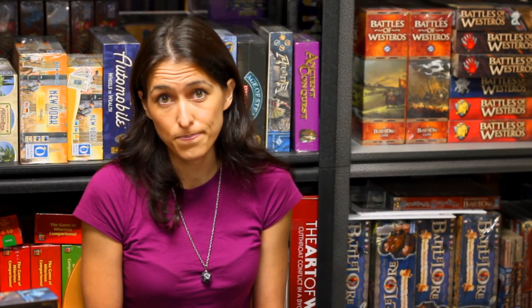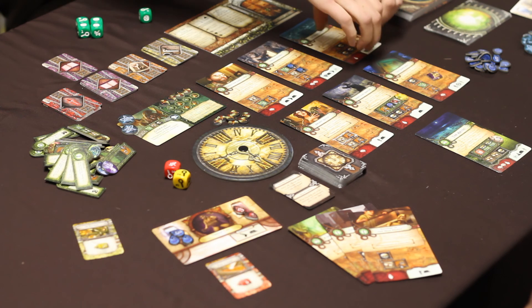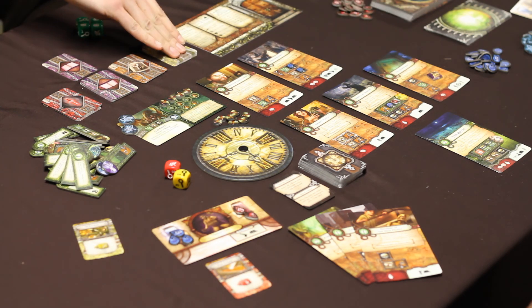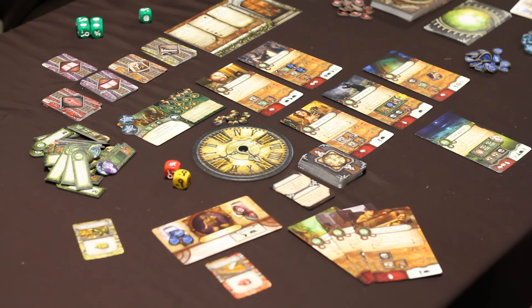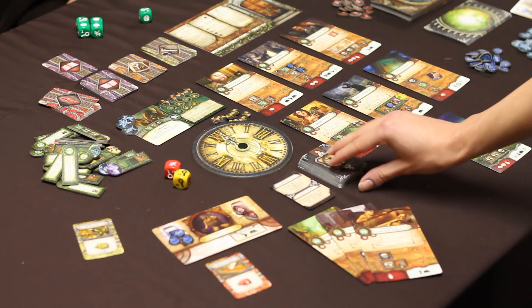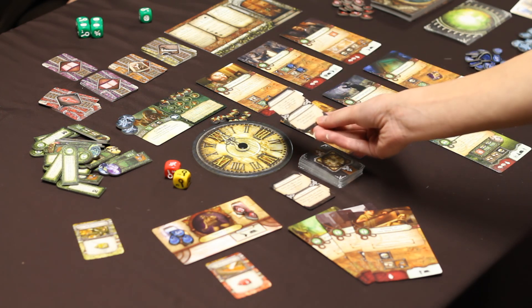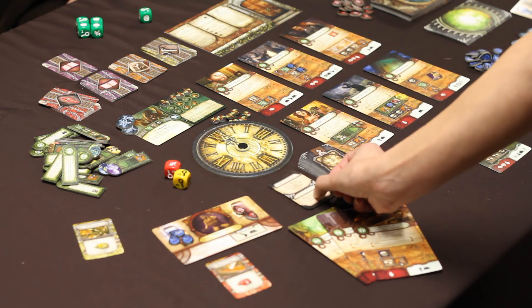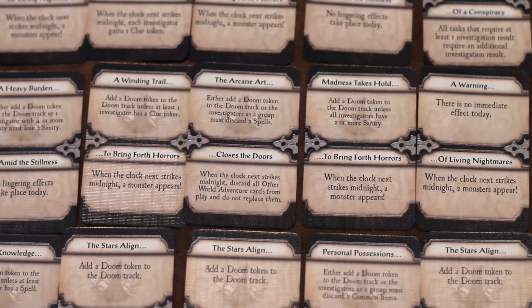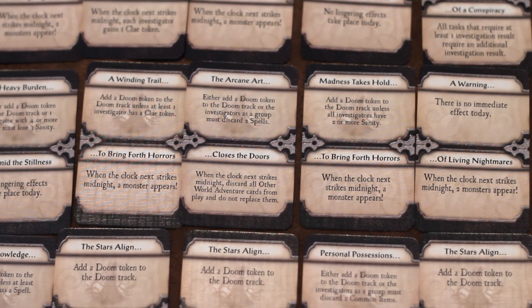If an investigator cannot complete all of the tasks on a location card, they suffer the penalty listed in the bottom left of the card. If they do succeed at all of the tasks on that location, they take the location as a trophy and gain all of the rewards listed on the bottom right. At the end of each player's turn, the clock advances by three hours, and when it strikes midnight, a new event card is drawn. These events generally don't benefit the players, so the faster you complete the game, the fewer of them you'll have to deal with.